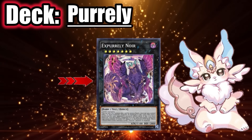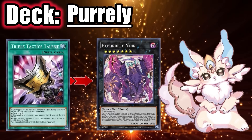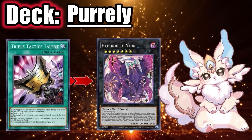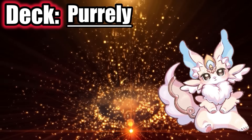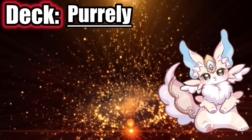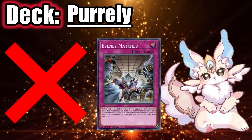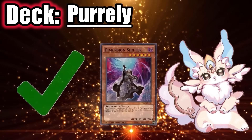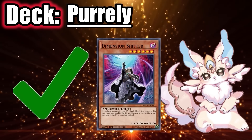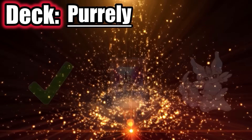To counter their unaffected boss monster, you can use Herald of the Abyss to send it to grave, Kaijua to tribute it, Underworld Goddess to link it away, or simply a Kaiju. You can also use Triple Tactics Talent to take control of it after it spins once, then just link it away. Purrely generally summons twice during their turn, so Nibiru is useless. Evenly Matched doesn't do much because they can choose to just keep their unaffected boss monster, but the deck generally struggles against Shifter since it can't Xyz with a spell in grave if everything is banished.